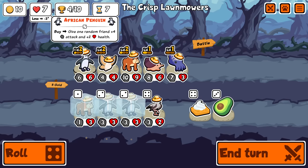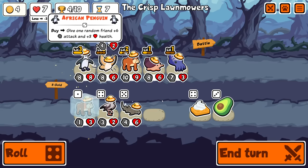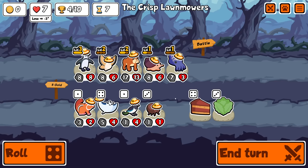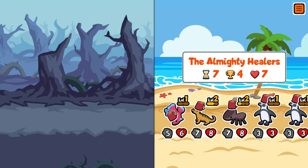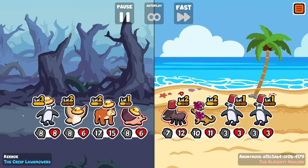I'm just going to buy these straight — I'll buy these first, see what my tier five is. No shark, definitely do not care. Just reset it again. But we do have the level three penguin now, so if we do find a catfish, we're going to be gaining like plus six, plus three every turn.